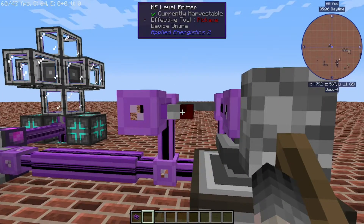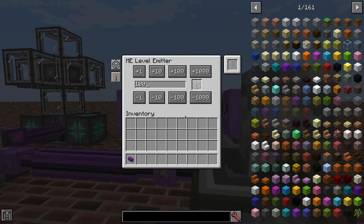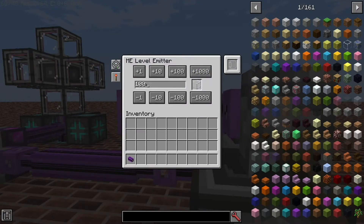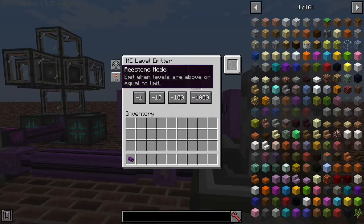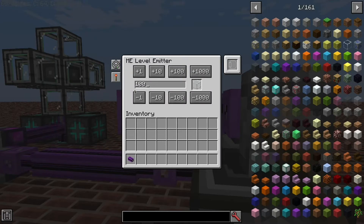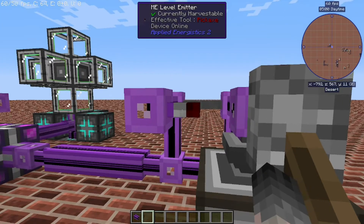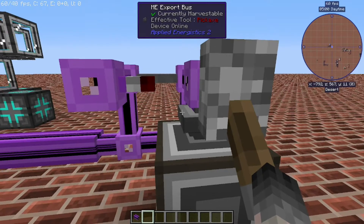Then we make use of the ME level emitter, which is actually a lot of fun once you figure out how these work. You simply take the item you are looking to count, place it here, and then set how many items you are concerned about — in this case 100, so we set it to 100. Then you can change the redstone mode to either emit when levels are above or equal to a number, or when levels are below. Basically: do you want it to turn on once you've reached at least this number, or do you want it on when it's under that number? Whatever method you set up your export bus to, make sure the level emitter is set up the same way so it's on when you want it on and off when you want it off.